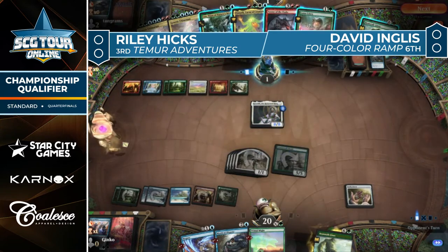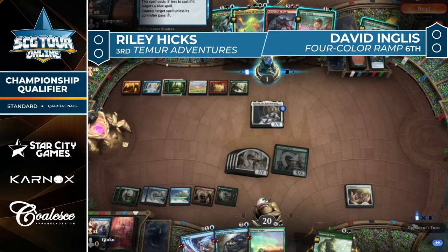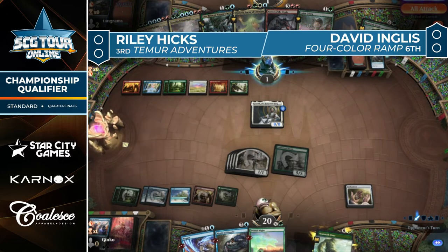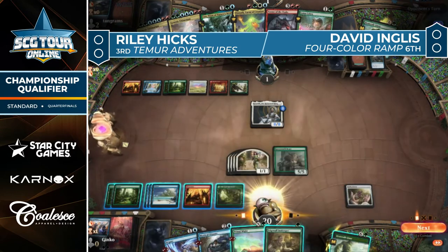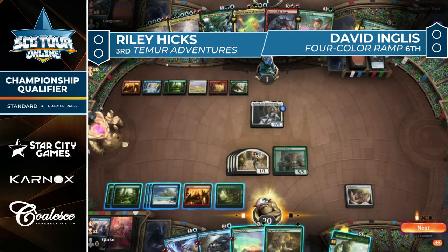I think Ingles might have been lanced — hoping to draw a fetch land like Fabled Passage to go off with Omnath. The Mystical Dispute having only one blue mana, no land in Ingles's hand to trigger Omnath or Lotus Cobra — in order to get the land they need to cast Uro, and that's probably going to get tagged by Mystical Dispute, soaking all the mana for the turn, which in turn makes Kenrith unable to activate. There's no current lethal attack unless Primal Might connects for full value on the Lovestruck Beast — a bold ask with so many cards in the opponent's hand.